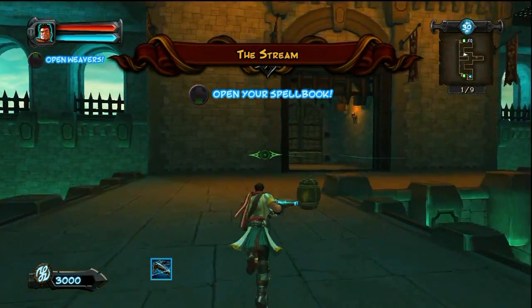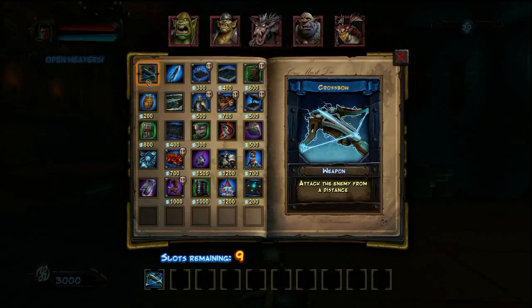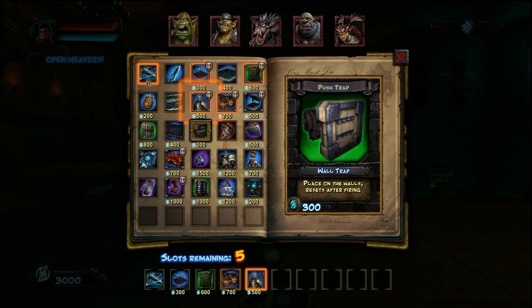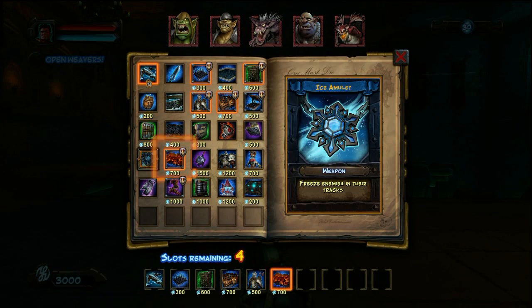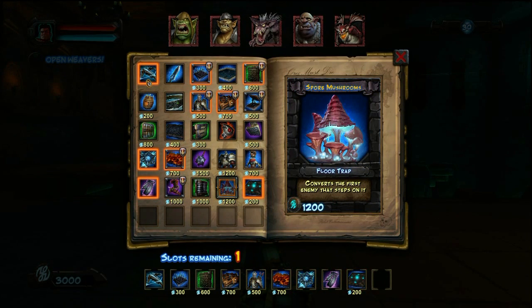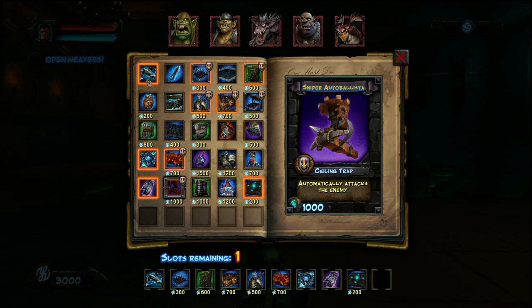Hello everybody, Mr. The Vest Man here, bringing you level 9 of Orcs Must Die, and this one we're introduced to the Flying Enemy. I'm going to use my typical stuff, because really, to deal with the Flying Enemies, all you need are Archer Guardians, so as long as you have those, you will be set.